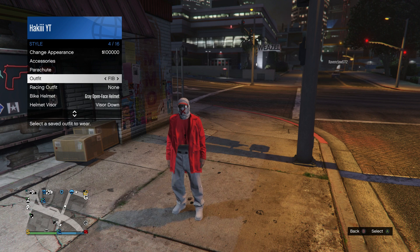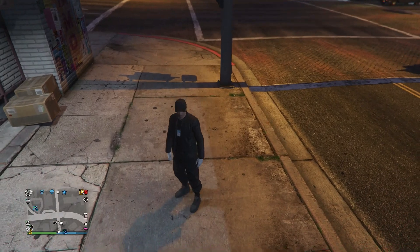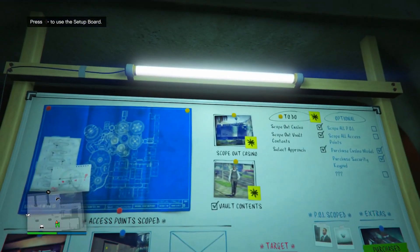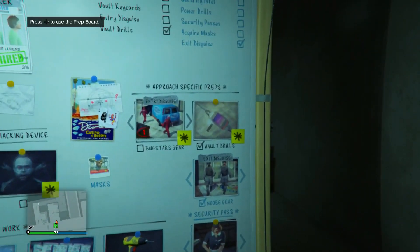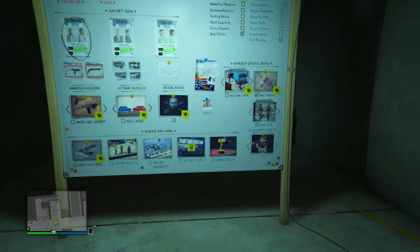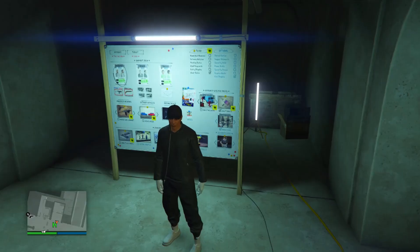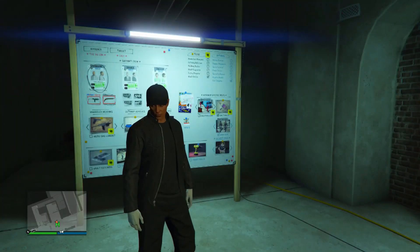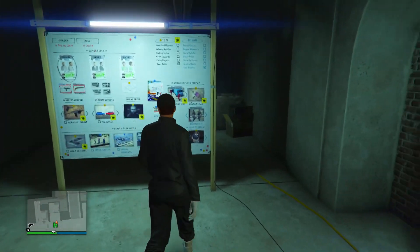Now I'm going to be showing you guys the next clothing glitch — how to get the FIB badge on any outfit. It's a really cool accessory to put on any outfit, honestly. The requirements are you'll need an arcade and you need to unlock the second heist prep. Basically, complete the scope out casino mission and the vault contents mission, then select the big con approach and you'll unlock the second heist prep. You'll also need the hacking device mission — that last one right there. If you have to complete some of the other missions on the right to unlock it, that's fine.